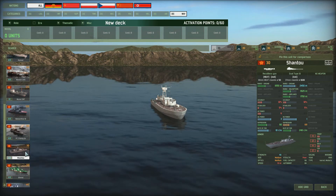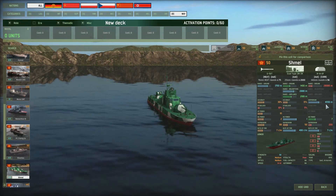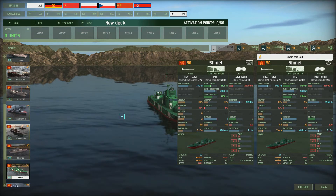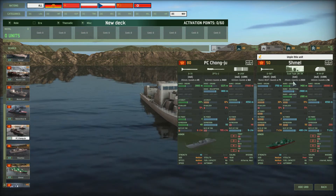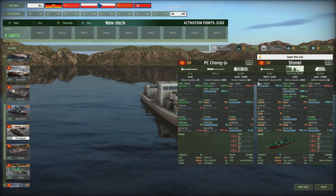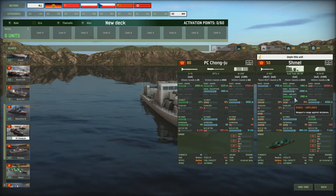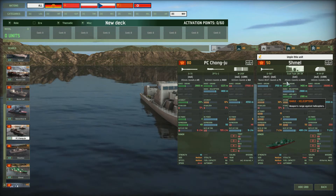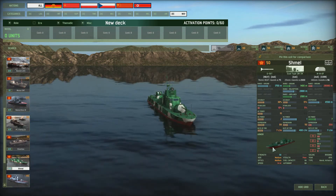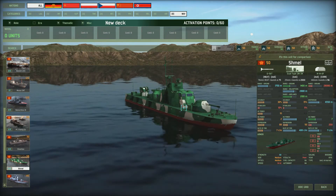Then we've got the Shmelt — another rocket artillery ship with a tight dispersion and good range, slightly longer range than the Chongyu with a similar dispersion. It's also got an autocannon slightly better than the Chongyu's, and defenses against helicopters and airplanes with a dual Type 2M. It only costs 50 with a strength of 50. The Shmelt is arguably the better choice over the Chongyu — though the camouflage paint looks more like an exhibition piece than actual camouflage.